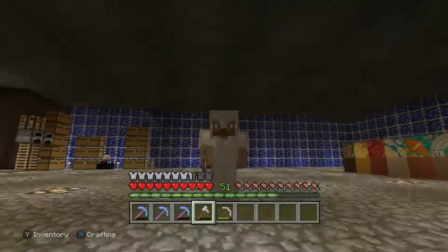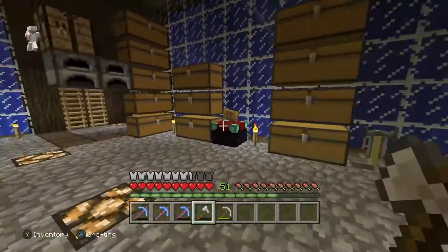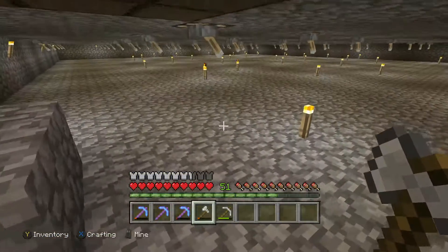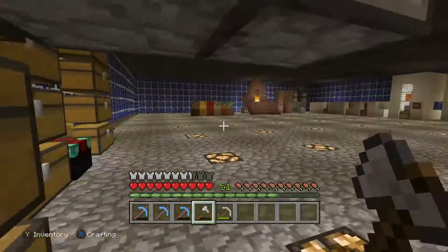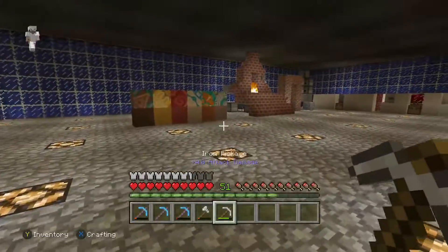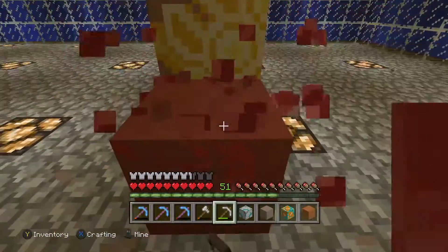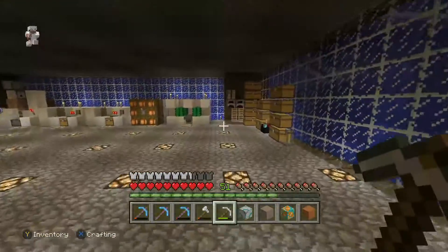Welcome back to the MGSR server. If you haven't seen the last episode, we worked on clearing the water for the big project. In this episode we're going to continue working on clearing the water. We are getting kind of low on sand, so we may have to go to the sand biome. I also asked you guys to pick a color — either terracotta or glazed terracotta — and I'm going to be announcing the winner in the next episode, though I have a pretty good idea of which color you guys like.